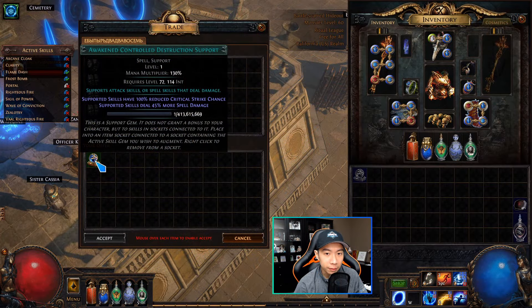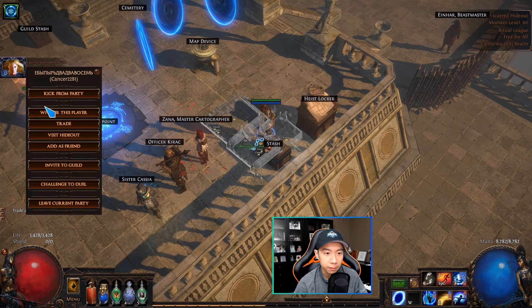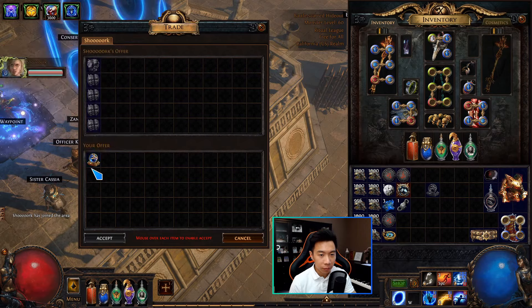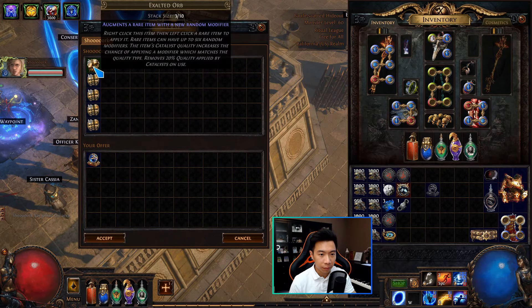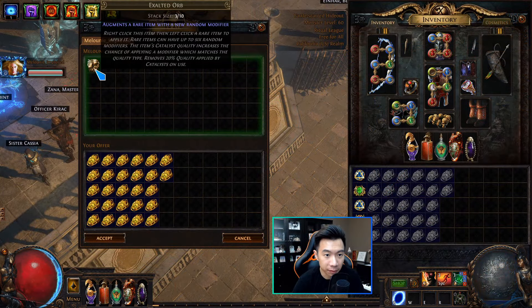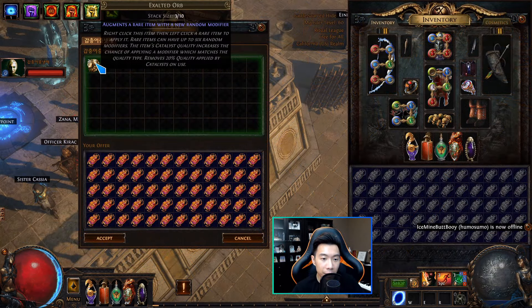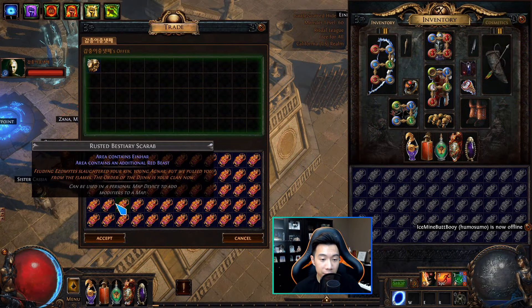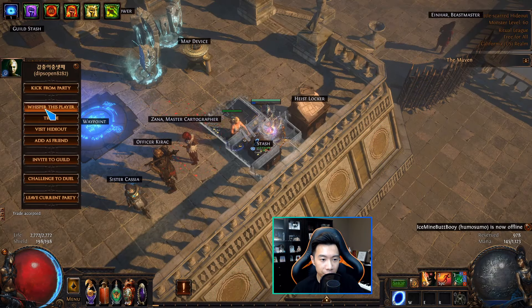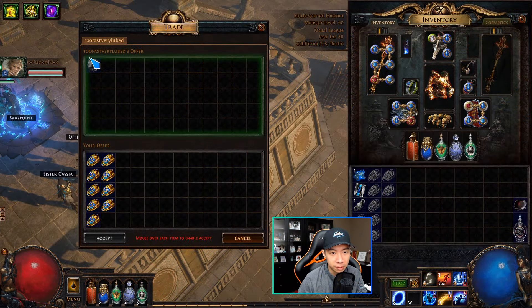Alright, Awakened Controlled Destruction for 3.4x, Awakened Controlled Destruction for 3.4x. This is 27 gilded selflight scarabs for 3x. I'm actually selling this guy 360 arrested bestiary scarabs for 3x. 9 gilded harbinger scarabs, 2x.